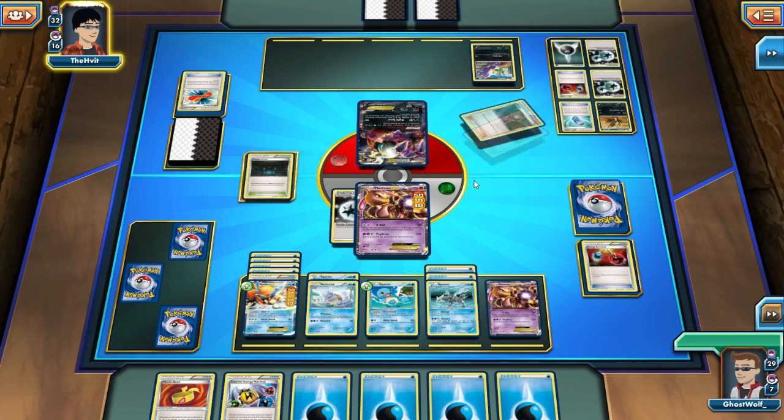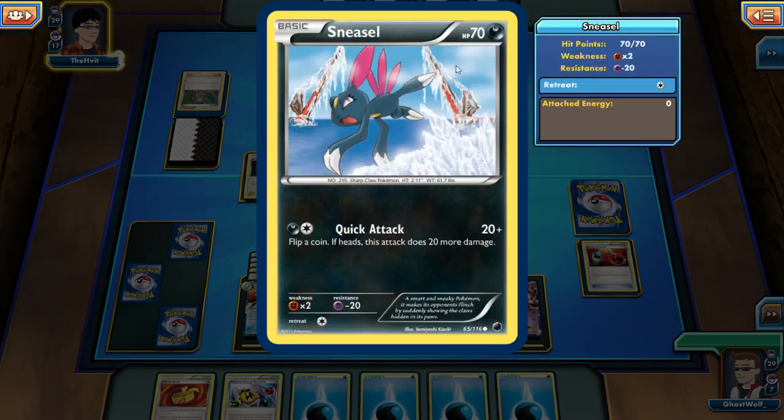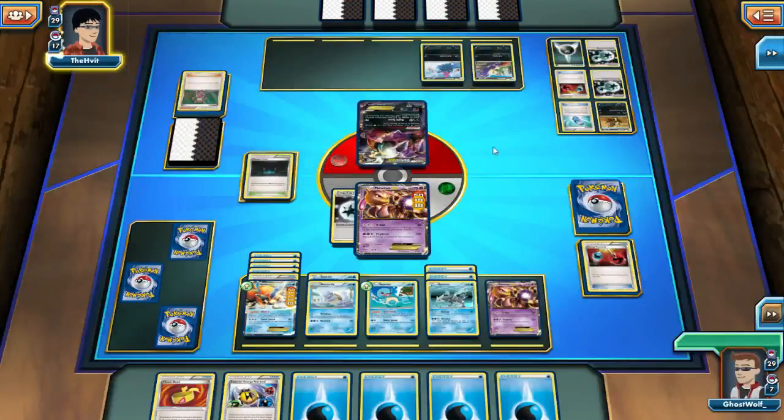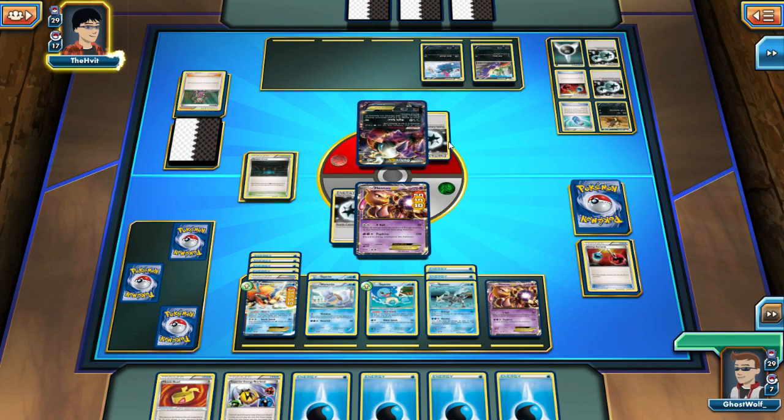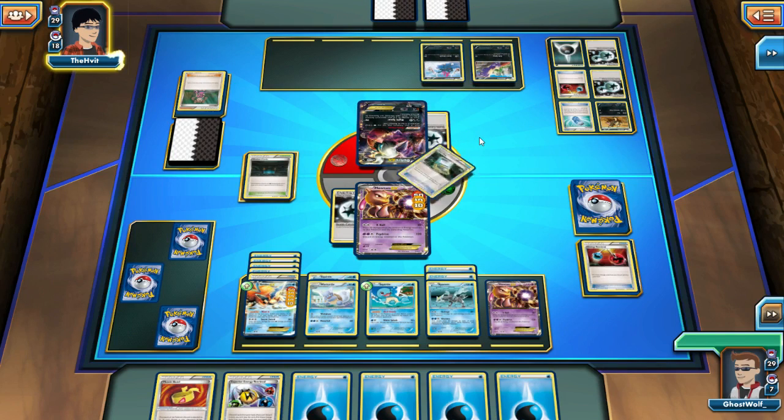That helps me also. That is Sneasel — not bad. I have a Weavile in my deck somewhere. Who should I attach this energy to? And for those of you asking about Minecraft, remember that Minecraft servers are derping today, so I might not be playing depending on whether they can get it back up or not.